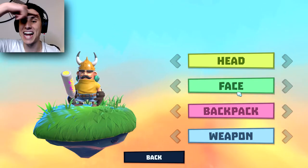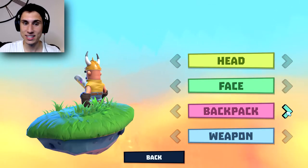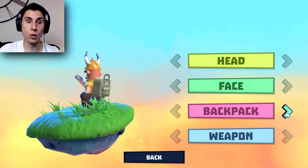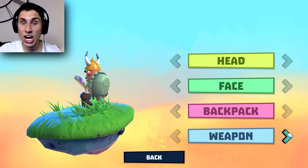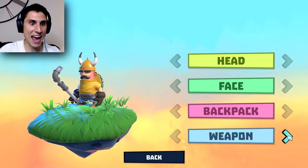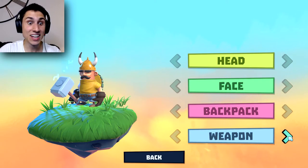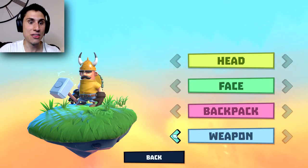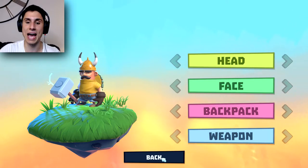We're going with the mustache and giant eyebrows. Backpack. A turtle. No backpack — we're going with the turtle. We're going with this boomerang, a crowbar, a pickaxe. I think we're going to go with the pickaxe. Wait a second, that hammer looks like it is electronically charged. Yeah, we're going with that one.